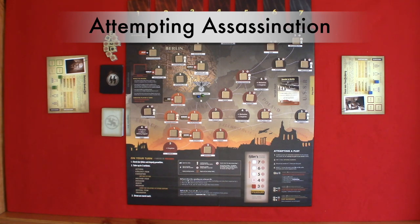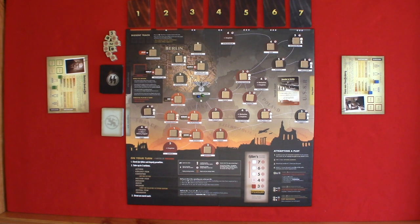If you rolled eagles greater than or equal to the suspicion limit, then the plot fails and is detected. If this happens, you follow five steps: one, ignore all target results; two, discard the attempted plot card; three, move Hitler to the chancellery; four, all conspirators lower their motivation by one; and five, you are arrested. If the number of eagles rolled is less than the suspicion limit and the number of targets rolled is lower than the military support, the plot fails but is not detected — no penalty, and you may continue your turn as usual. Finally, if the number of eagles rolled is less than the suspicion limit and the number of targets rolled is greater than or equal to the military support, the plot is successful, Hitler is assassinated, and you win Black Orchestra.